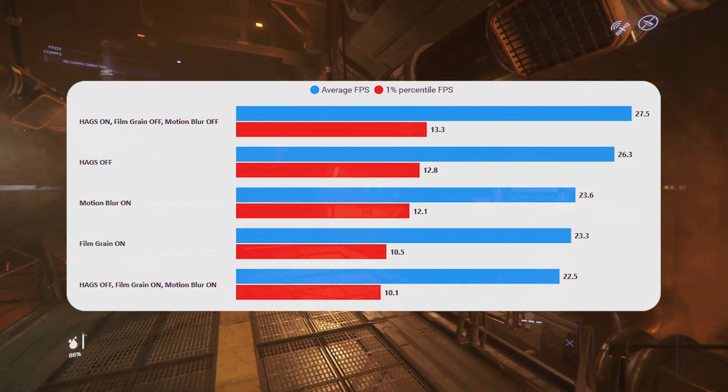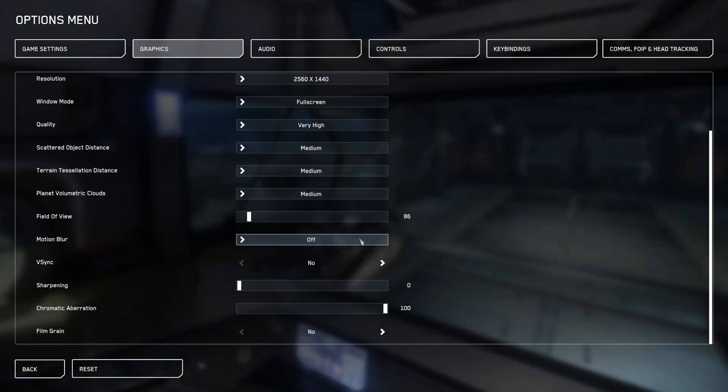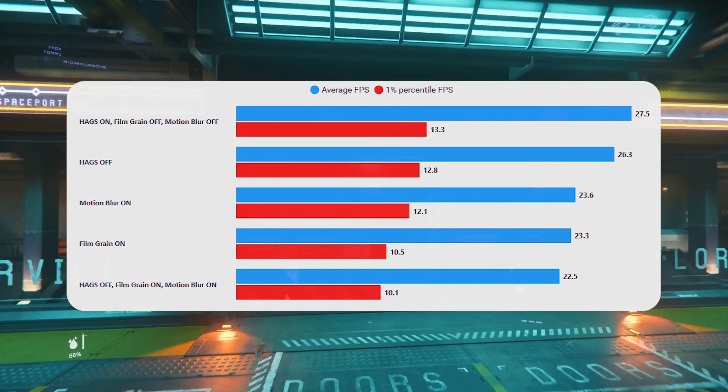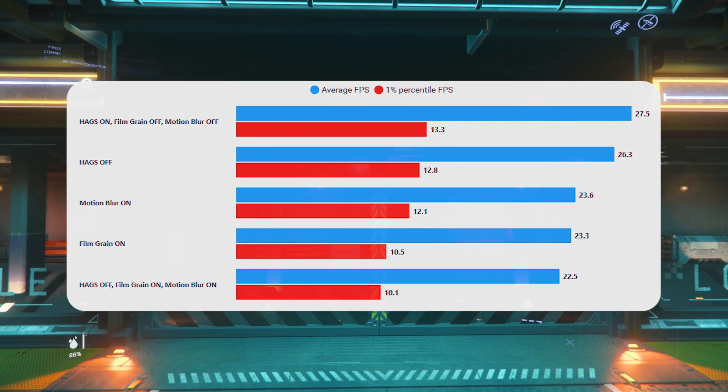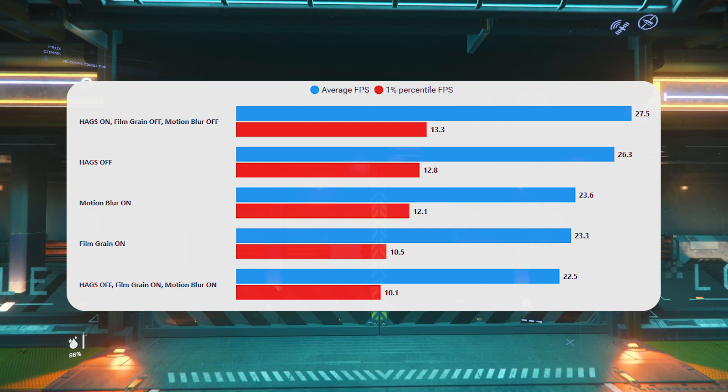Motion blur is controversial anyway because most people don't like the effect it gives, and we see a fairly sizeable drop in performance with it on. That's exacerbated by the fact that we're testing at 1440p — at 1080p the drop would potentially be less — but this does prove there is a purpose to turning it off: your GPU is having to work harder with motion blur on. Best bet is just to turn it off.